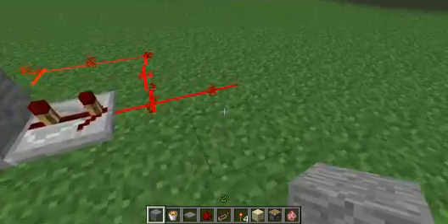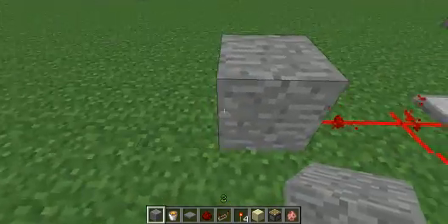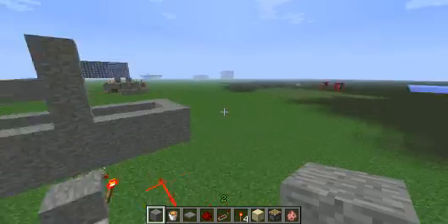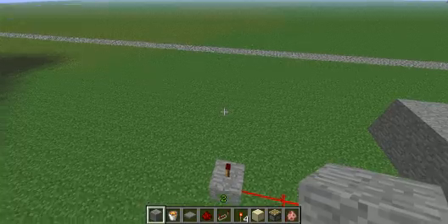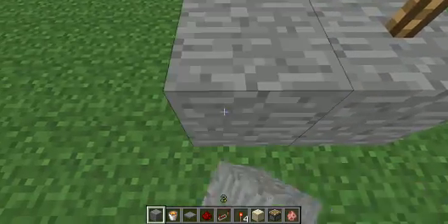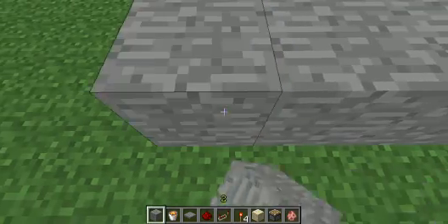Now what we do is put a block here and place a redstone torch on top of it. You can set the scoreboard to have as many points on it as you want, but I'm only going to do three for this video. So just do one, two, three, four, five, six.